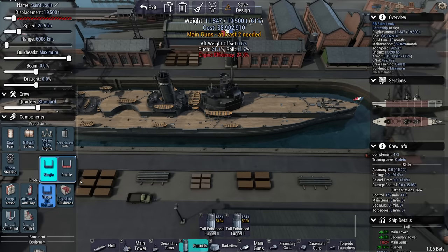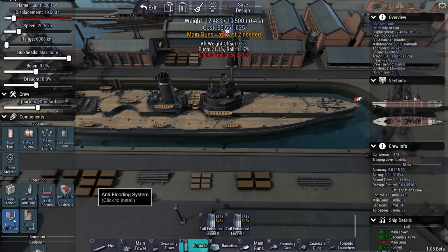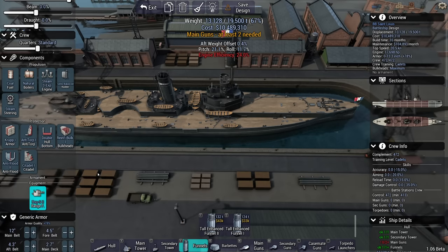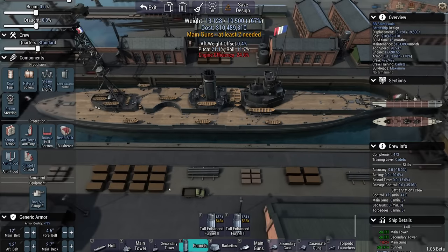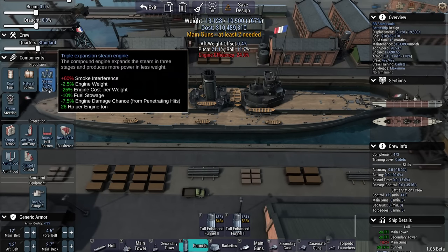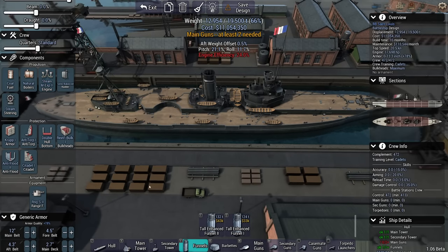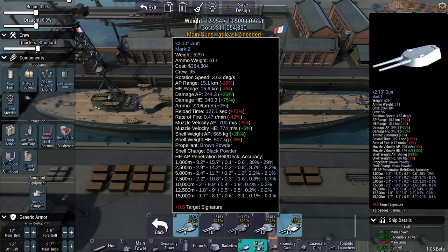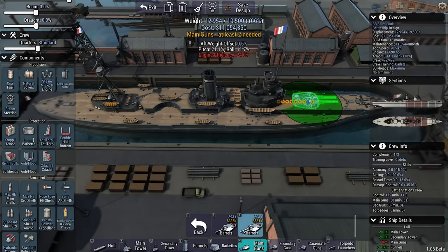It's also going to be heavily protected — double bottom, reinforced bulkheads, anti-flood 2, which I've already researched, citadel, and a stereoscopic 2 rangefinder. I don't want to get too close to the enemy. Let's go for a better steam engine. As for guns, I can add the biggest guns, which are 13-inchers. These are centerlines — I can have one on the bow.